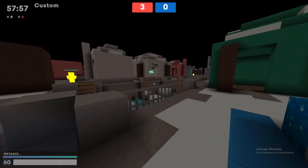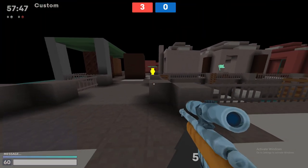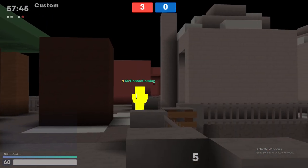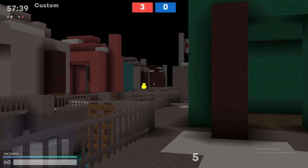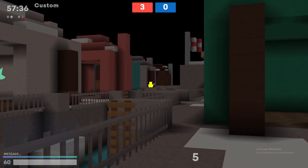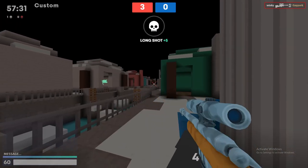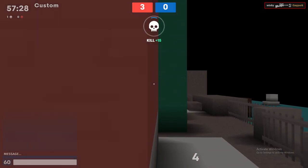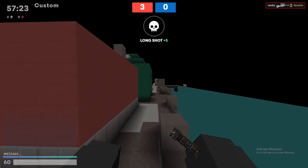Now let's talk about the points on this map, starting with Point A. As an attack side, it's very hard to get into — you need to go around everything, and once you get here you can just get easily killed. You can be anywhere on this side and just die because it's very easy to track someone. This side is only really good if people don't check behind here, but if someone checks behind here you're done for.